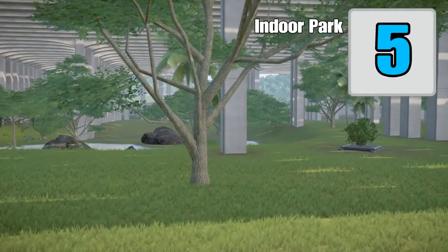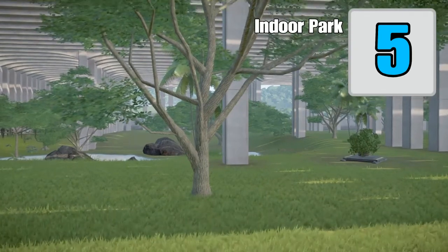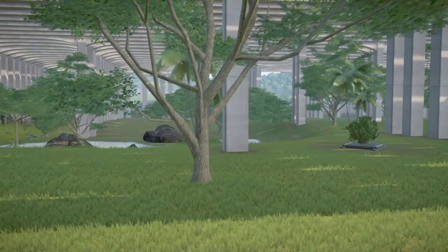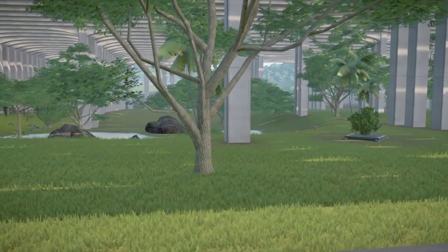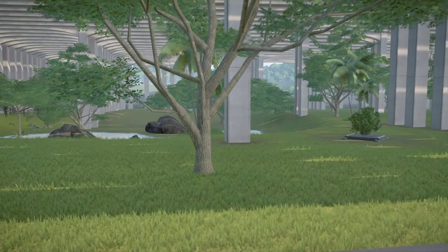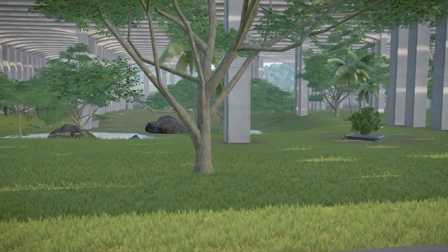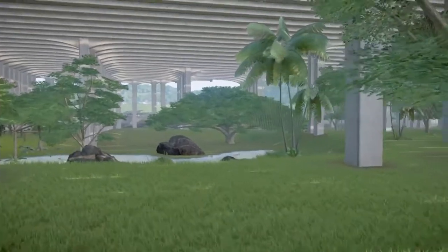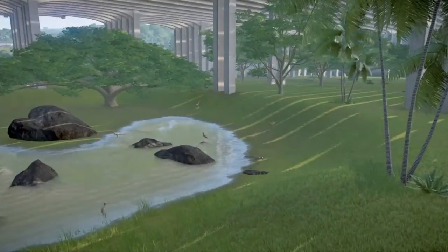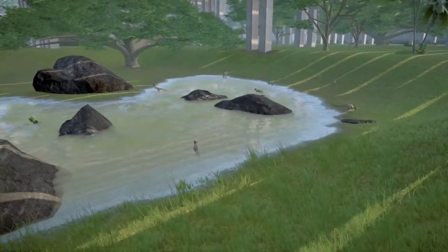Tip number five: use the monorail tracks again, except this time to build indoor enclosures. This is something I've seen a lot of people do, and it's a great way to help differentiate your enclosures. You can use as much of the monorail as you want — you can even build your entire park as an indoor enclosure.